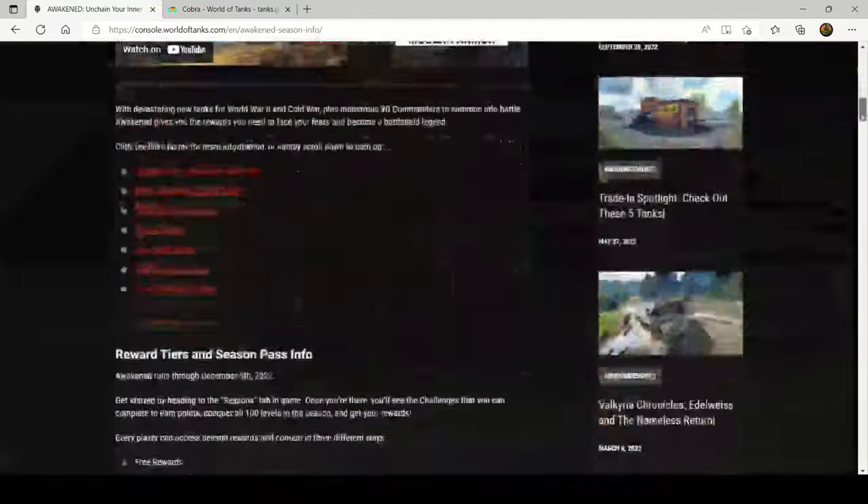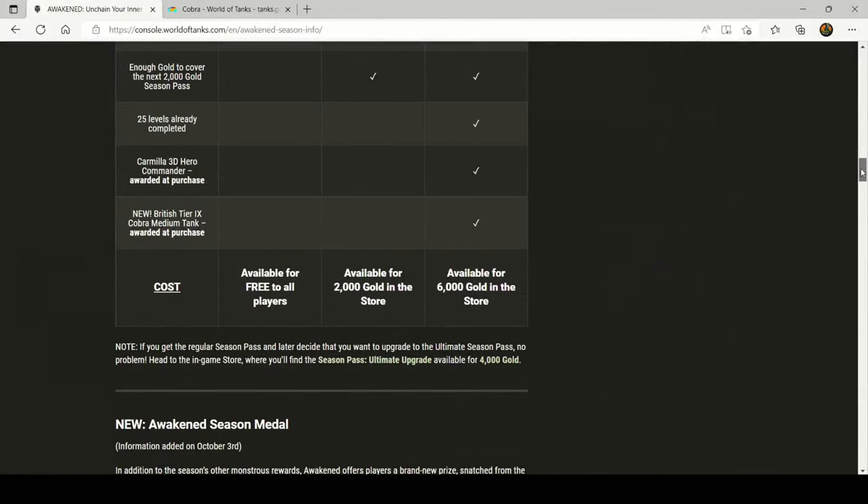To get the Cobra, you need to buy the Ultimate Season Pass. It's 6,000 gold, as it has been for all previous seasons. 6,000 gold for a tier 9 premium tank is pretty good, and you also get all the other rewards throughout the Awakened season and all the cool Halloween stuff that comes later in the month.